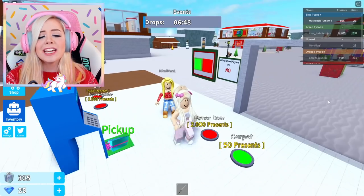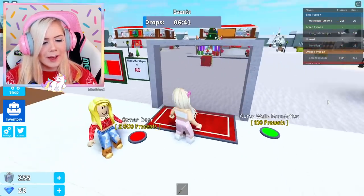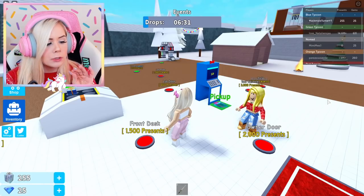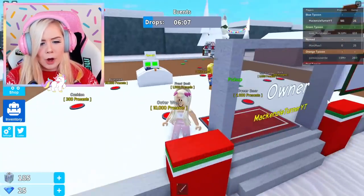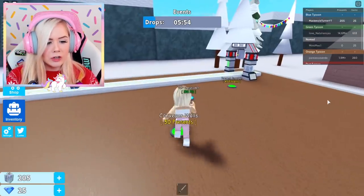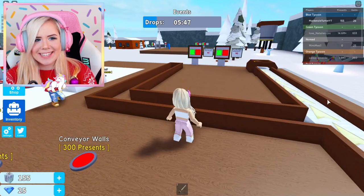Now I can finally afford a carpet. I'm gonna buy a carpet. I have a cute little carpet on my entranceway now. I fully understand this now — you're supposed to rack up all your present points and then you can afford to buy things and build up your factory. Look, I've got an outer wall now. That's so cute. Conveyor walls — yes, please. I have conveyor walls now. My factory is coming together so nicely.